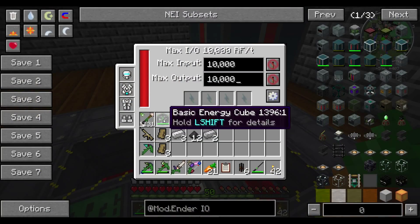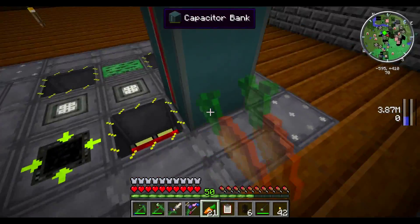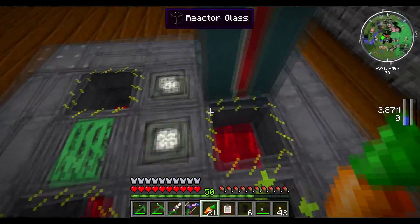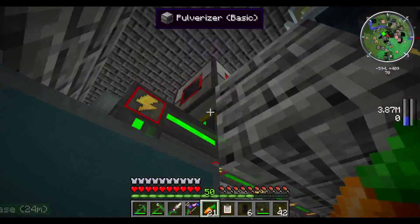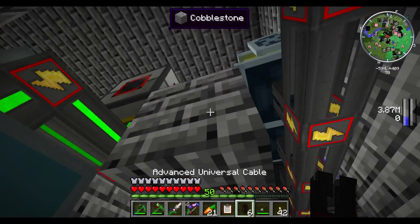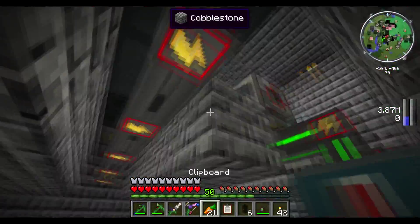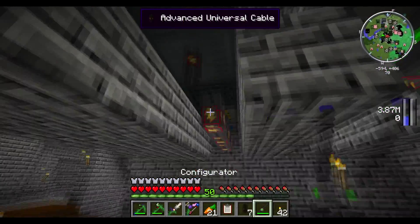I took my basic energy cube out, plopped the capacitor over the power tap of this reactor, and now I have it connected here. You'll notice that I disconnected these two lines of machines, because I'm going to take all these cables out and upgrade them.